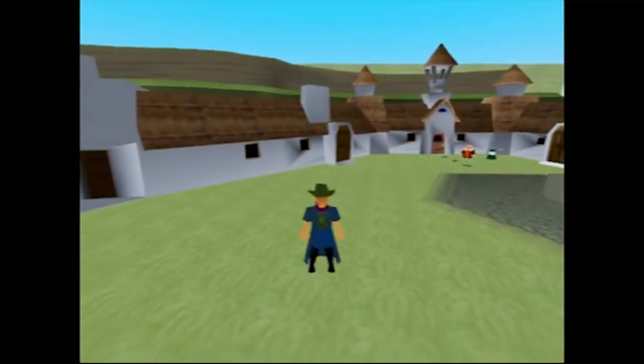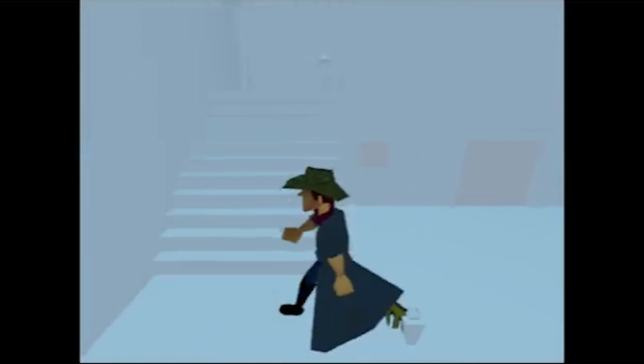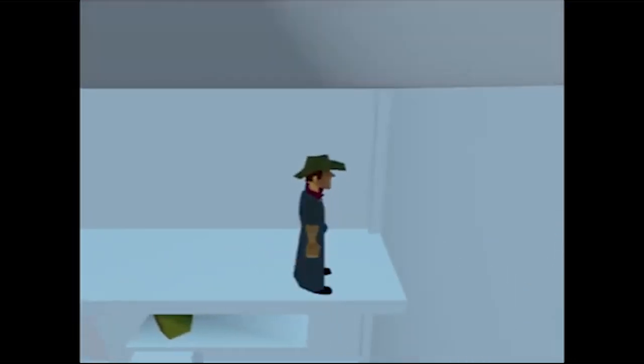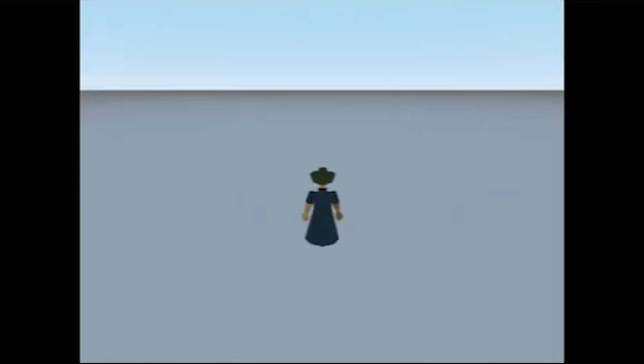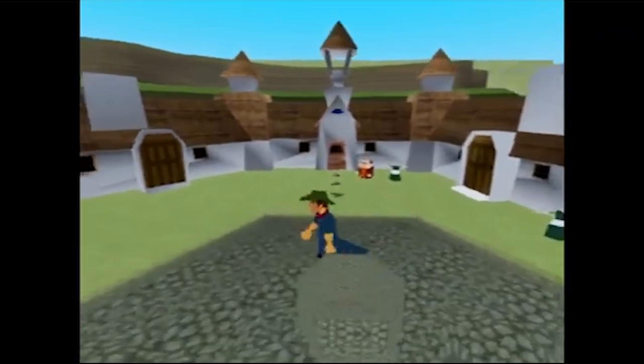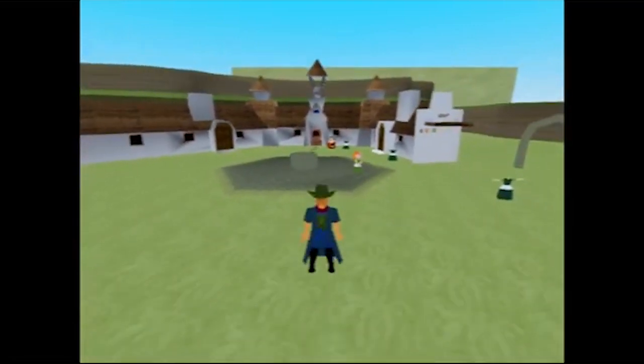Spacebar kind of just jutted you forward in the other demo. This one, you actually have a jump — I was not expecting that. Kind of bumping into walls and stuff and you just phase right through. The actual town sort of hub right in the center here actually looks really much more refined than previously.